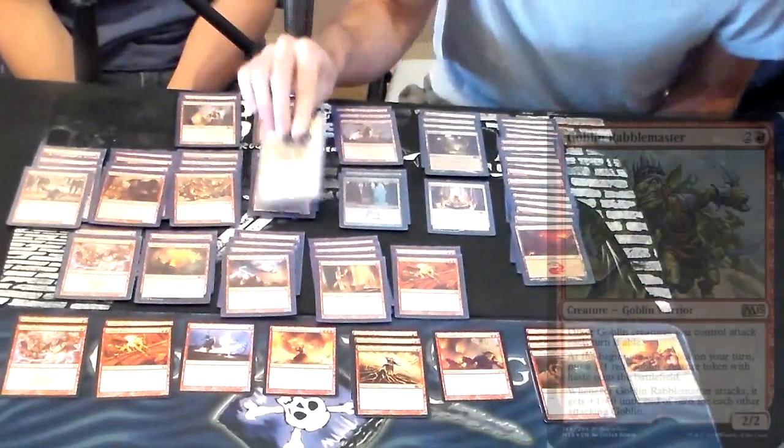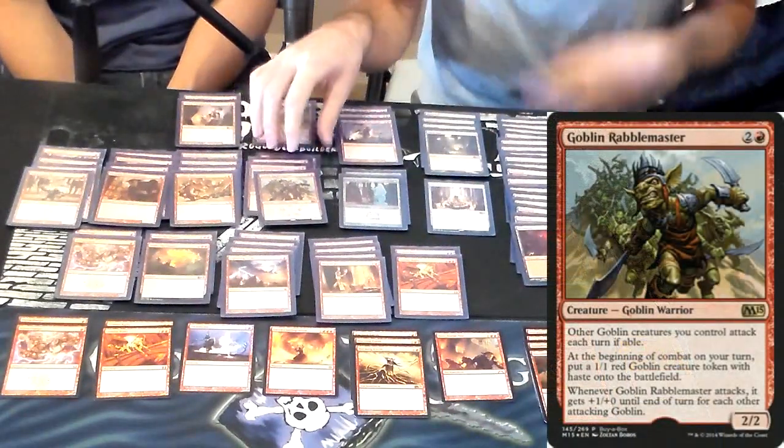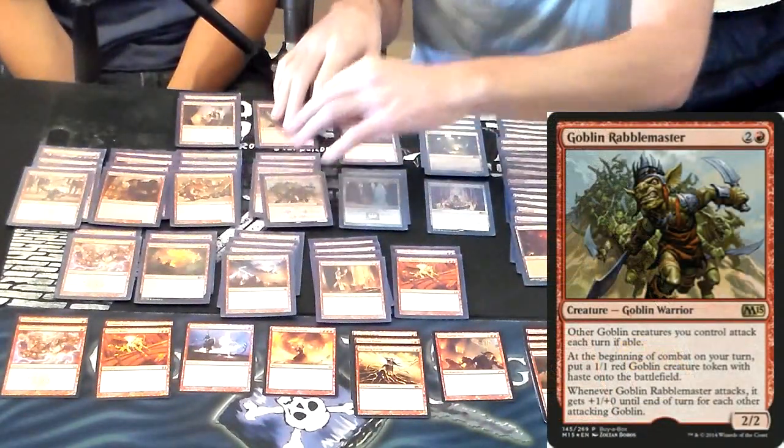Hi there, it's Kevin with roguedeckbuilder.com, here with Jazz. How's it going? This is our Sunday brew session with M15, and Jazz has picked a card. Jazz went ahead and explained it: he picked the Goblin Rabblemaster, just because it looked like a fun card to brew with.